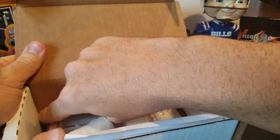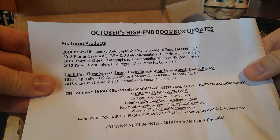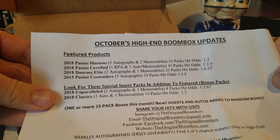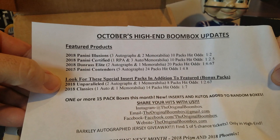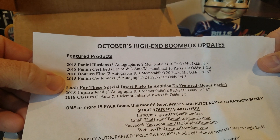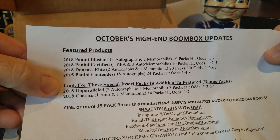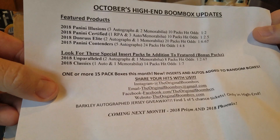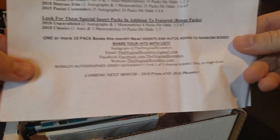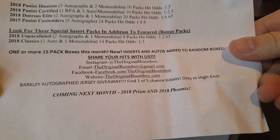This month's pack lineup I thought was really, really good. You got Illusions — brand new, hit in every other pack. 18 Certified — hit in just about every other pack. Donruss Elite, which I don't mind, but it's just not been good to us. 15 Contenders — decent stuff in there. And then potential insert packs: Unparalleled and Classics. Check out next month — Prism and Phoenix. Man, that is going to be stellar.